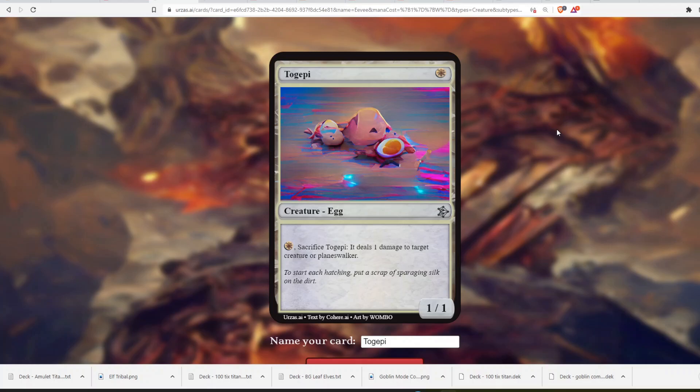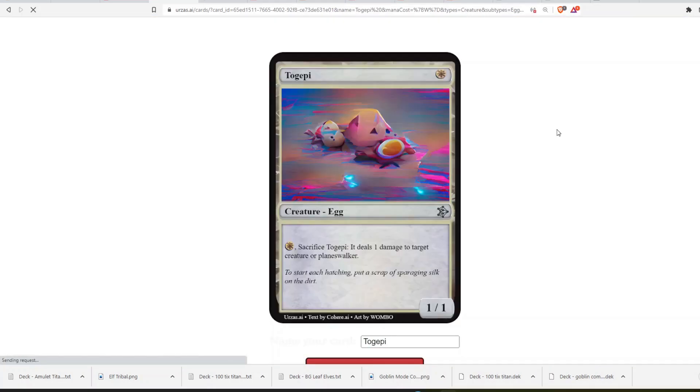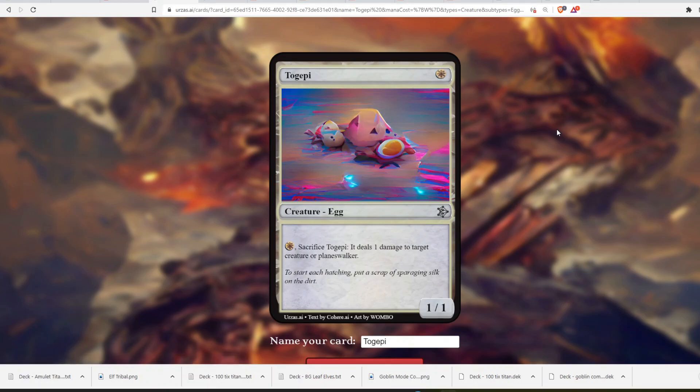Togepi is 1 white for a 1/1 Creature, Egg. You pay 1 white mana, sacrifice Togepi, and it deals 1 damage to target creature or player. So you crack Togepi — you crack the egg — and it deals 1 damage. I don't know if that's in white's color pie; it makes more sense as a red card since red deals damage. But it's interesting: you can attack with it and then sacrifice it to deal damage. Mog Fanatic is a really good card for that same reason. The flavor text mentions something called 'Sparaging Silk,' which I have no idea what that is.